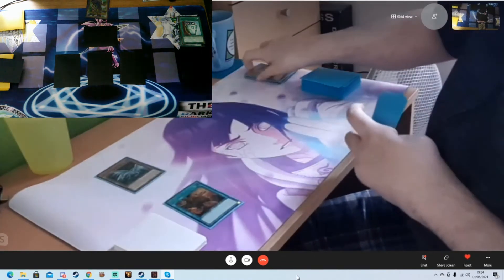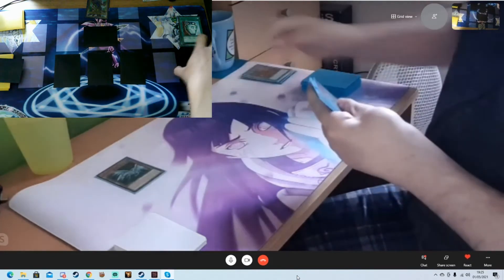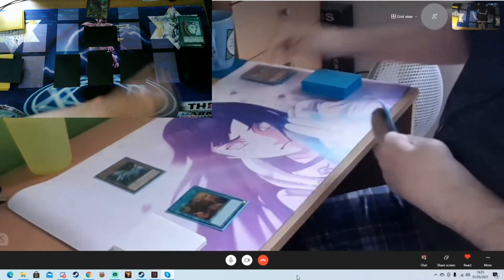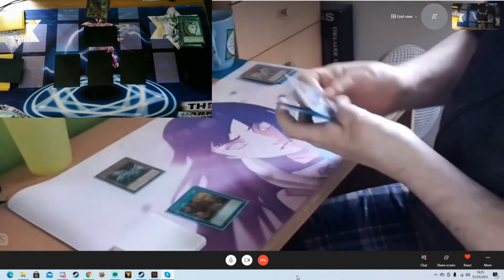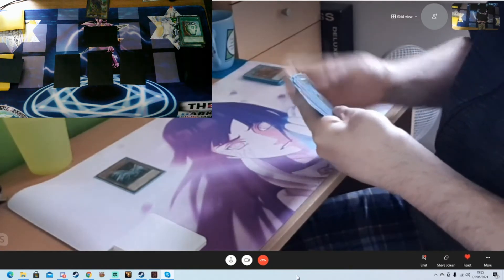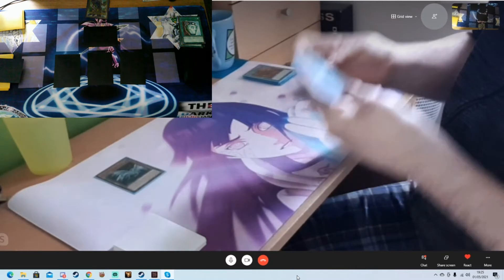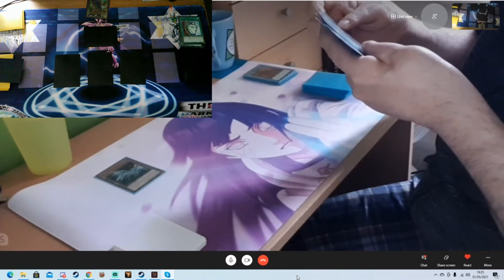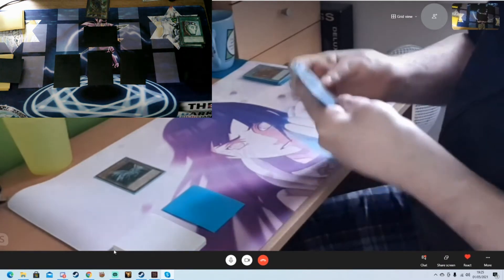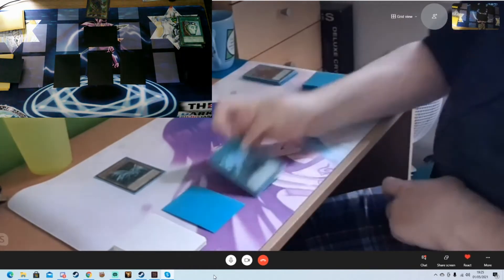They go Trade-In, discarding the Blue-Eyes, drawing two. Then activate Trade-In again, discarding Dragon Spirit of the White Dragon, drawing two more. Then they set a card.